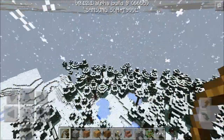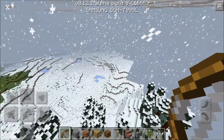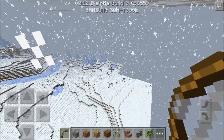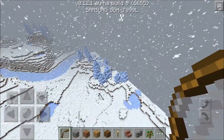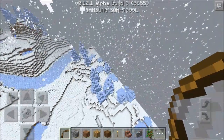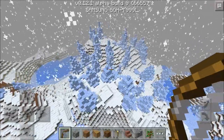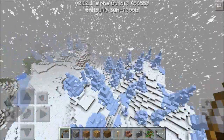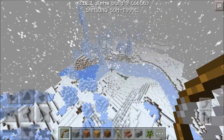Once you explore around the taiga biome you will find a flat snow biome, and once you explore that flat snow biome you will find an ice spike biome over here. It's bigger than this but the chunks are loading for some reason. This world looks better when it snows, personally I think.